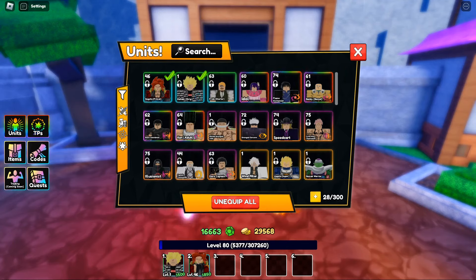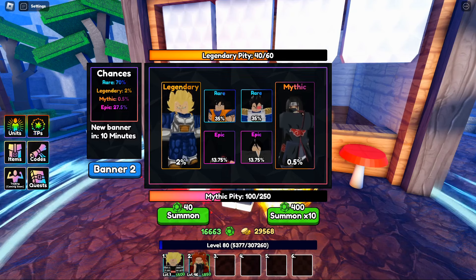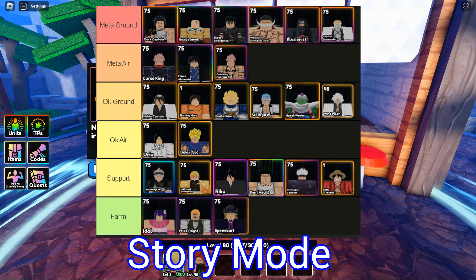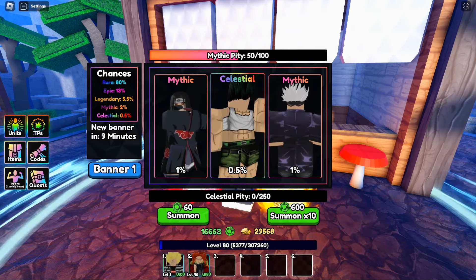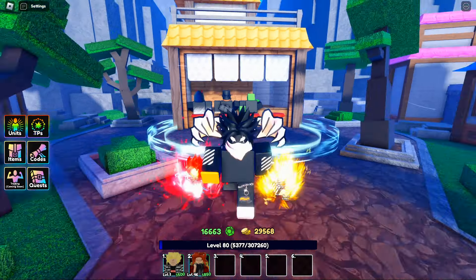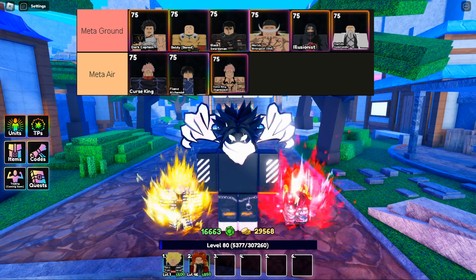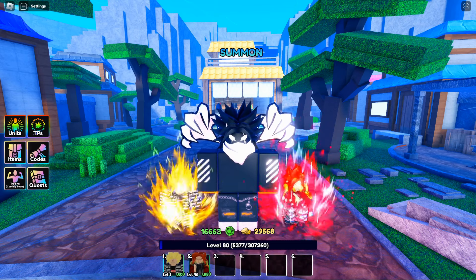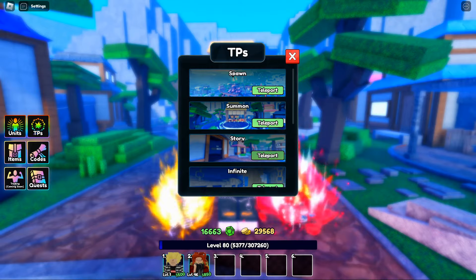Teleporting back to the summoning area — don't worry, on Banner One and Banner Two your pity is saved. If a banner resets or anything like that, you keep your legendary pity, your mythic pity, and once you unlock Banner Two you keep your celestial pity. You can check the tier list on screen and go for meta units, or just play with your favorite characters — it's up to you. Yami is the best for story mode and can clear it out, especially alongside Gogeta as an OP air unit. That Gogeta and Yami combo goes crazy.